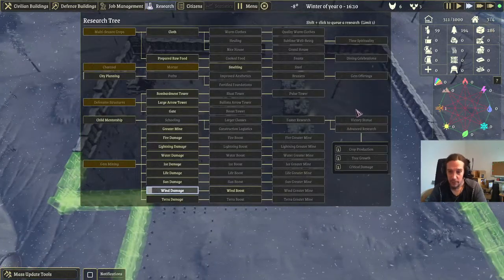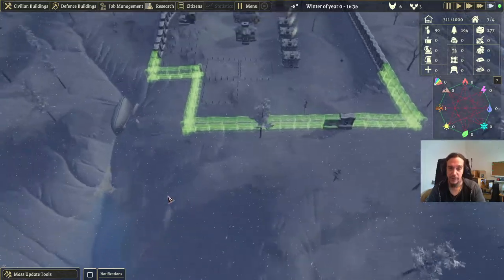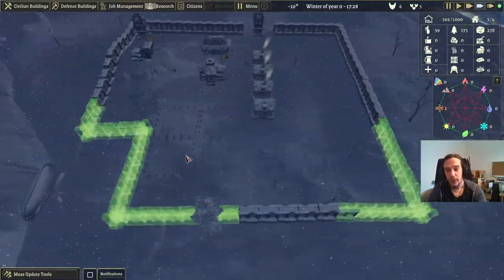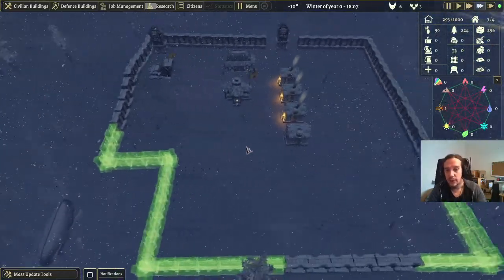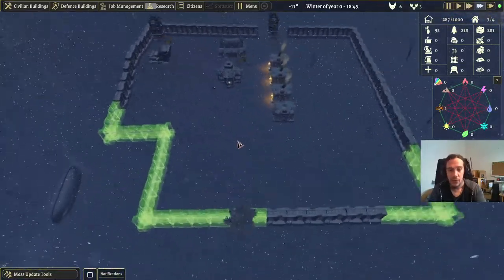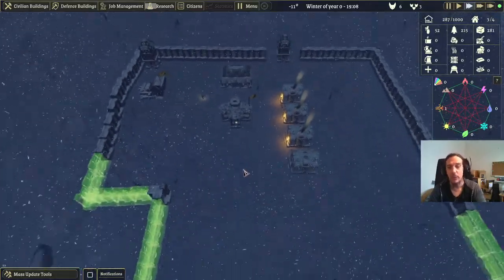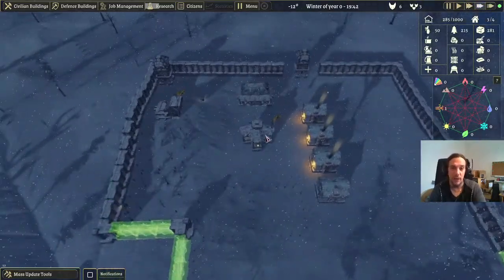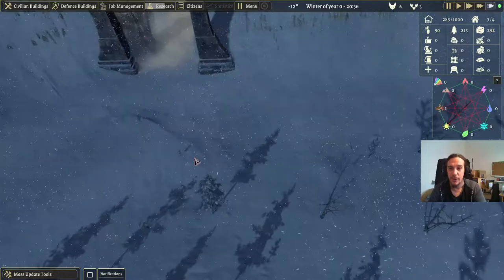Your victory condition is researching and building the victory statue — once that's done you leave the map and enter the next one. The following maps have more structural challenges, so you won't always get a nice open field with lots of space. Exodus Borealis is an absolute recommendation for everyone who likes tower defense and colony building games, because the genres blend massively well together. Once you've stuck your head into that rabbit hole, you'll have a lot of fun.